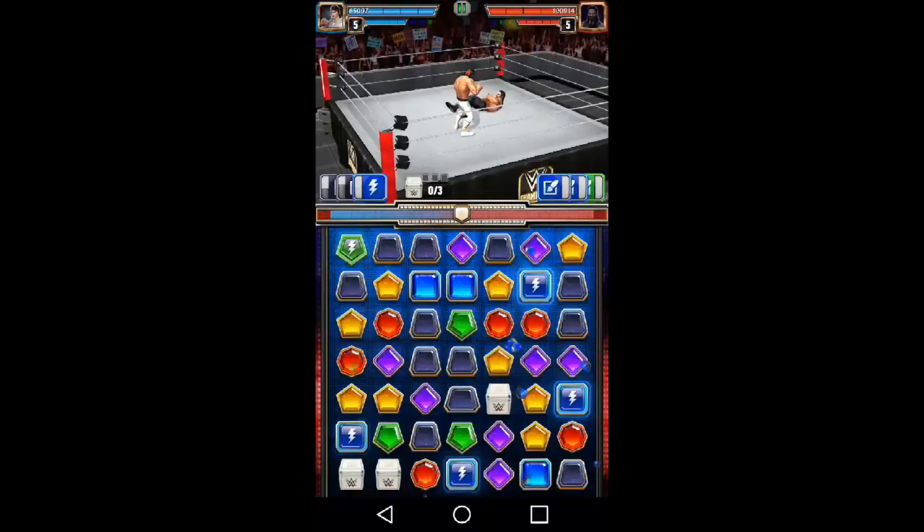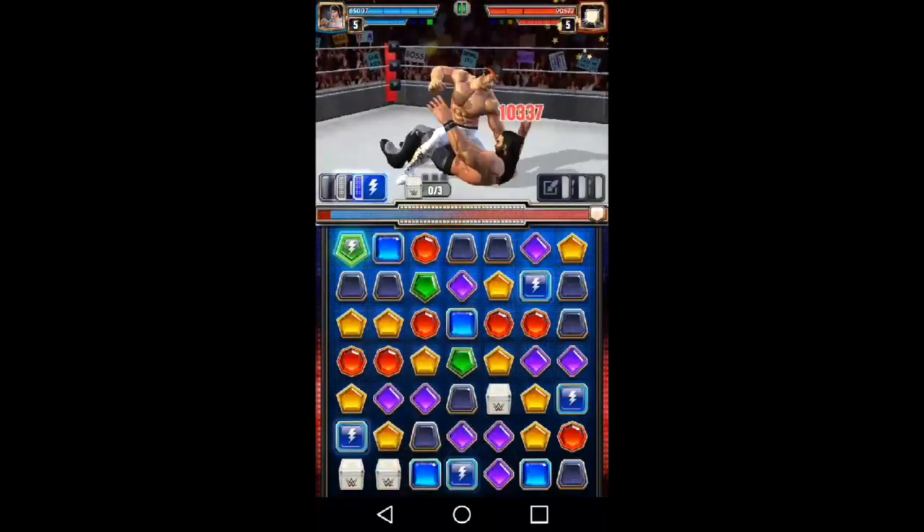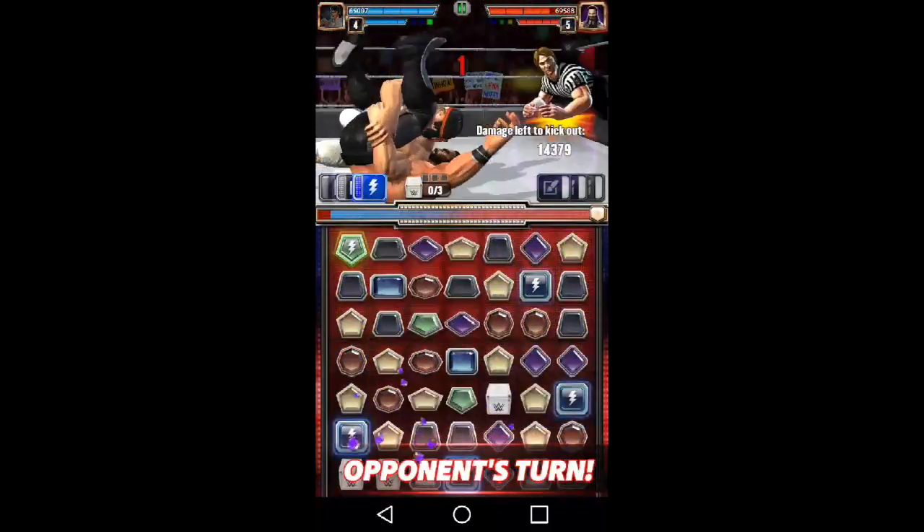We got the one MP move. This is a three-star silver Ricky Steamboat against a gold UF Seth. This is him at silver — not even at full potential, not even moves fully upgraded.